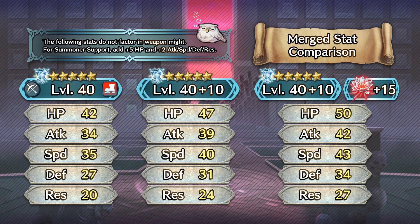Here are what Takumi's stats look like at max investment. Friendly reminder that because he is a Book 1 infantry unit, he has access to up to 15 dragonflowers, which grants him an additional plus 3 to all stats — which I think he definitely needs.